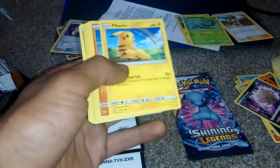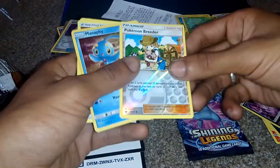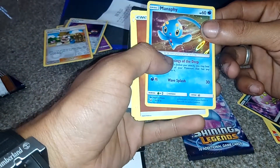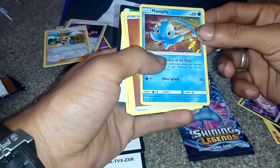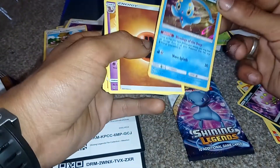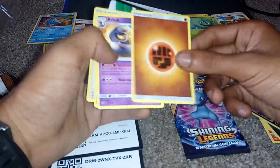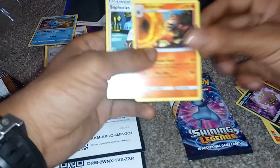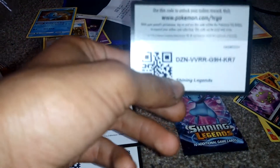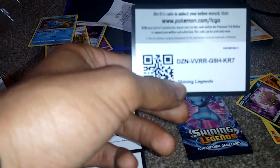Totodile, Bulbasaur, Pikachu, Stunfisk, Espeon — Pokemon Breeder Shiny, so that's pretty cool. We got the full art and we've actually got the shiny of it as well. We got a Manaphy, 60 health points, shiny card, which is pretty cool. That's another one we'll put into the pile. Rock Energy, Arbok, Incineroar. And last but not least, that all-important code card, which is DZNVVRRG9HKR7.